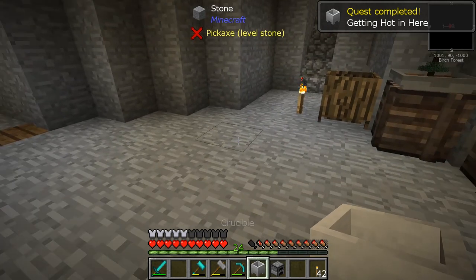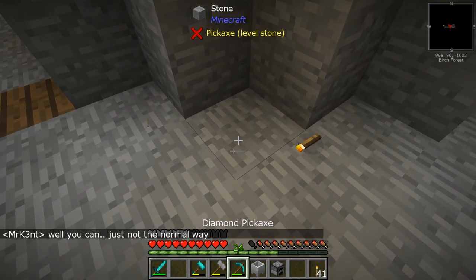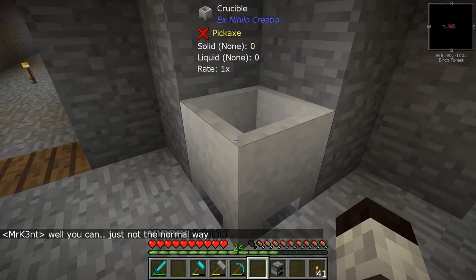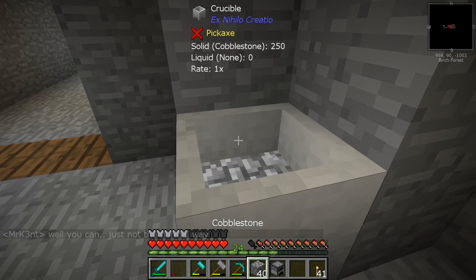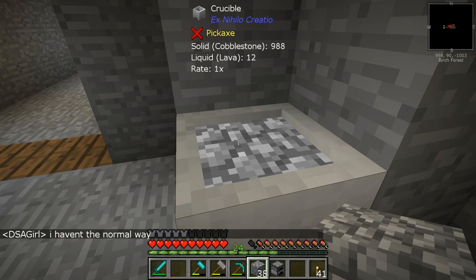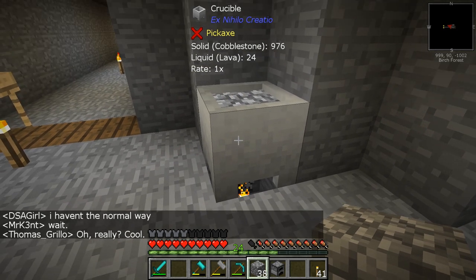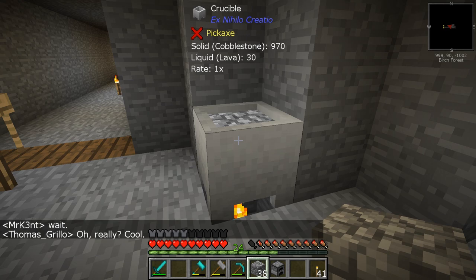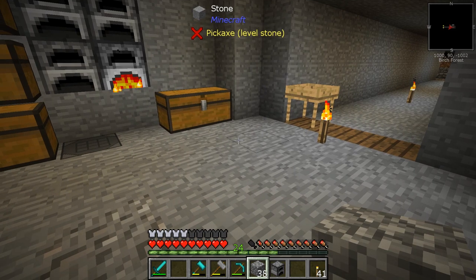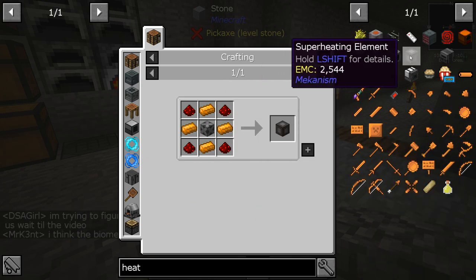We got a crucible and completed the quest. Let me put a torch down here. Basically the torch heats this up, so if you take cobblestone and put it in, you can see the liquid lava going up. When it gets to a thousand you can have a bucket of lava — that's the normal way of doing this. This is fantastic but it's really, really slow — the rate is 1x. We want something faster.